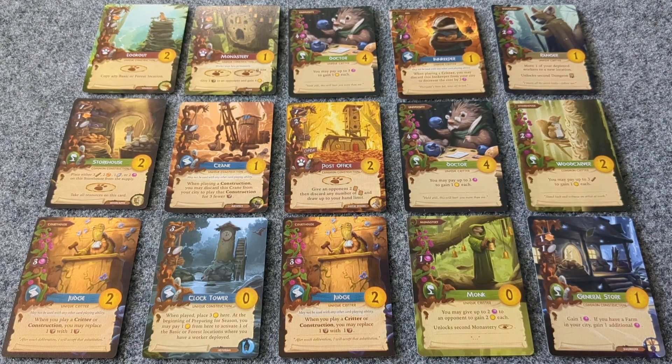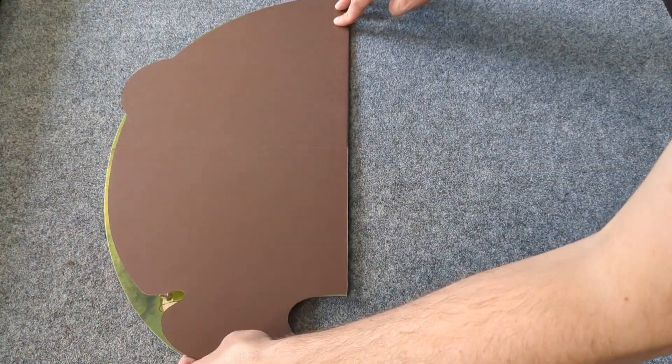And now let's learn how to set up the game. We'll start by placing the game board on the table.